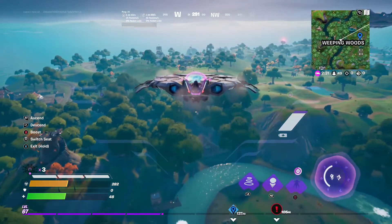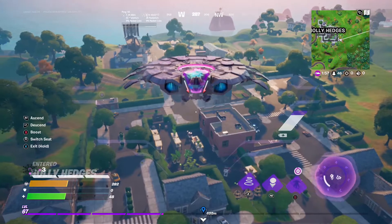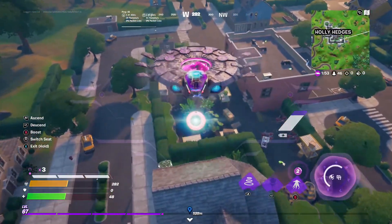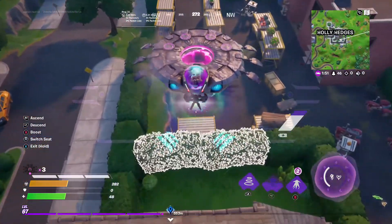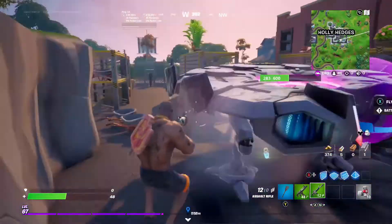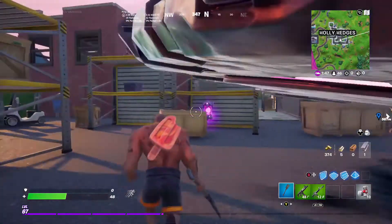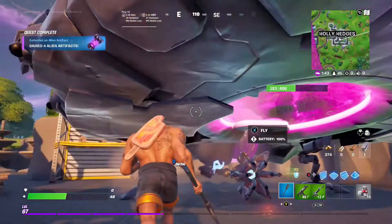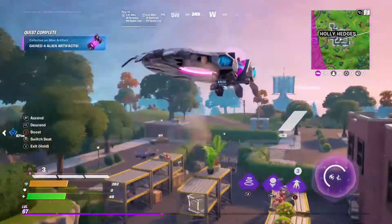The next and very last one is over here at Holly Hedges, by the brick building, right in the middle of the entire location. I'll hop down from the alien spaceship, walk over here, and there it is right there. Not that hard to find — easy. That should be 20 alien artifacts total.